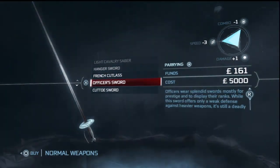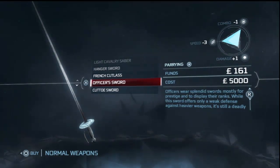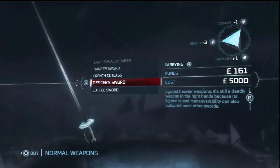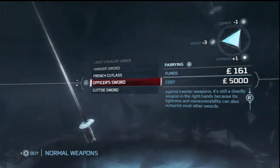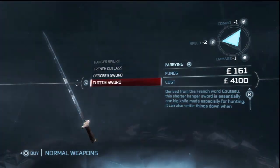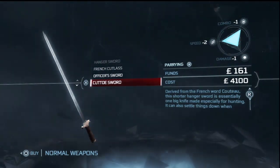Here's your officer sword, which is more for looks. They even say that in-game — it has weak defense against heavier weapons, but it's still a deadly weapon in the right hands because of its lightness and maneuverability.